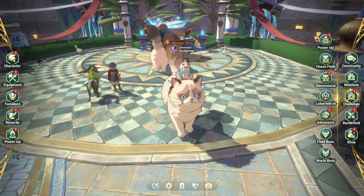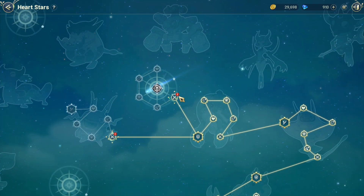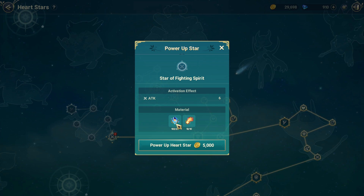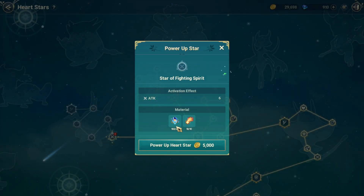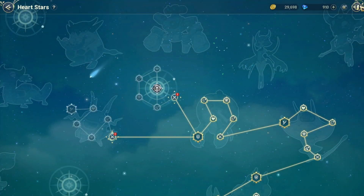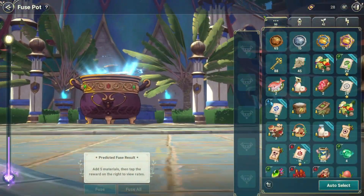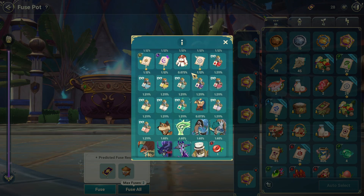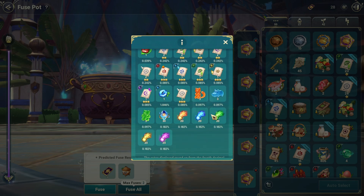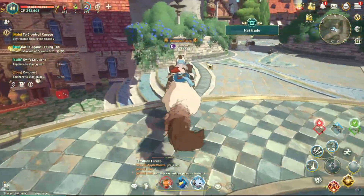Now we're going to talk about how to get material to upgrade. To upgrade, they have two materials: this main material that we need, and this special or rare material we need when we reach certain points. For normal material, you can get it from many methods — first, from a few boards with low chance, with high grade coin. And the next one is from NBC.